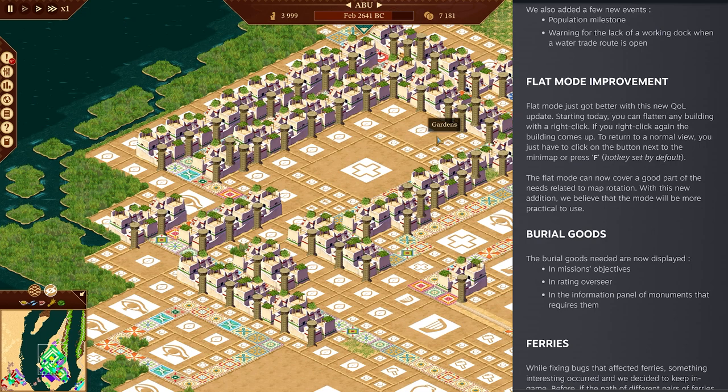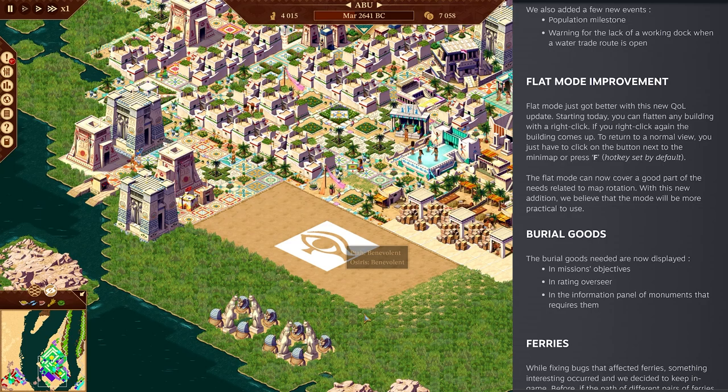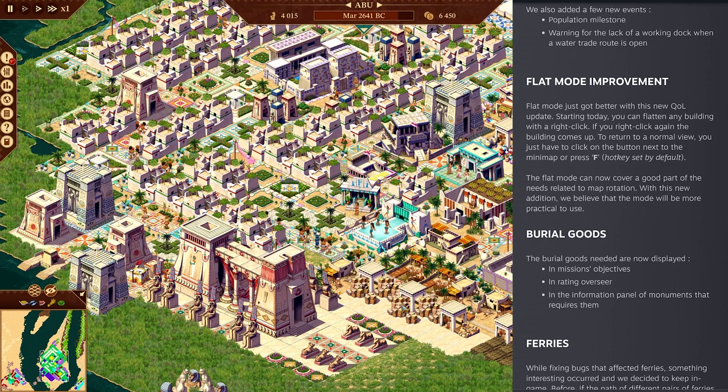Flat mode just got better. You can now right-click to hide specific buildings. So if you just want to see what's behind this temple - there it is. What's behind my palace? Just some lovely gardens. You don't have to use the whole flat mode anymore. You can also go to flat mode and show specific things. That's a nice touch, especially because this version of Pharaoh doesn't have map rotation, so expanding flat mode options is very useful.